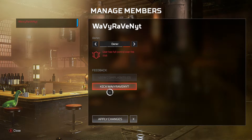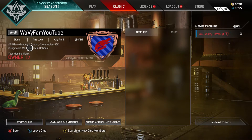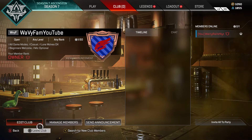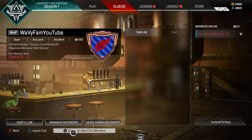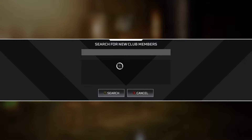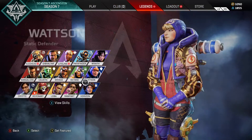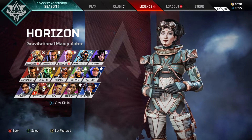We don't have any members right now — I could kick myself if I wanted to. There is a club settings menu here, and I can also search for new club members if I'd like, find a friend to be in my club, whatever.